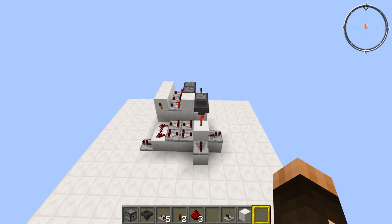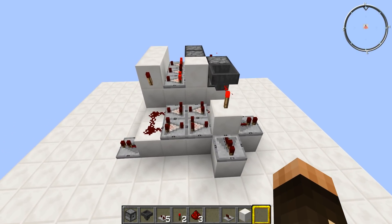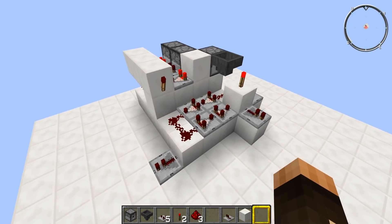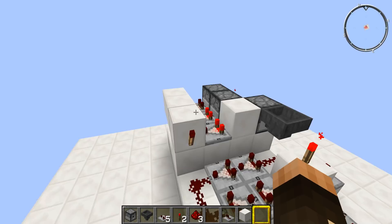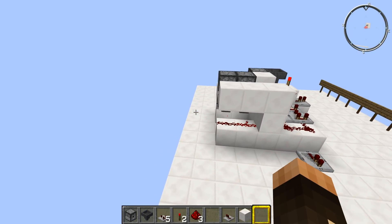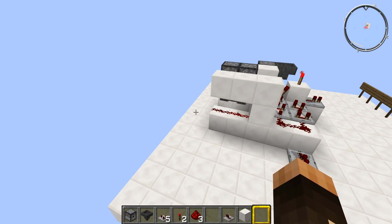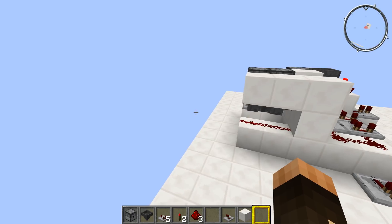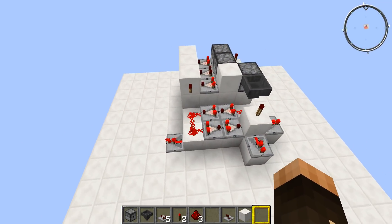There are a couple of things to remember about this contraption or any redstone contraption: if you build it in a spawn chunk on a server, it will work continuously whether there is anybody on the server or not — whether you're in the Nether, the End, or miles away raiding a woodland mansion. However, unless there is a player within 128 or so blocks of the farm this is activating, crops like bamboo or kelp won't grow, even in a spawn chunk.